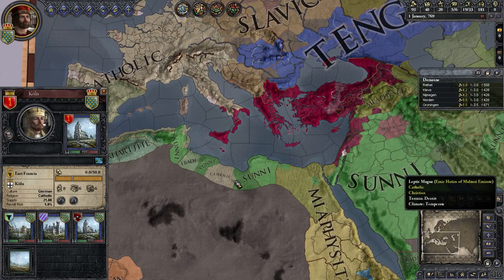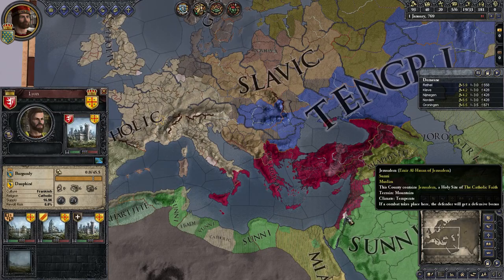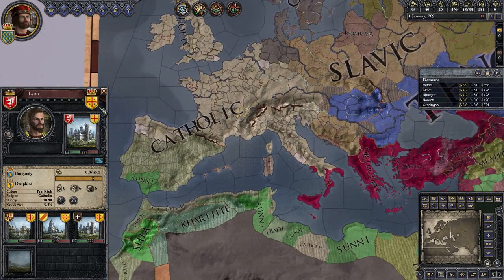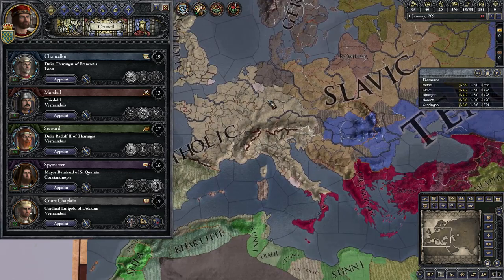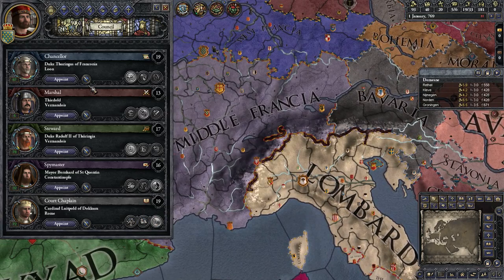Was that always a holy site? Yeah, looks like the holy sites are different. Rome. Jerusalem. Did they change the border of Jerusalem a little bit? Maybe. I've been playing the Game of Thrones mod so much, I completely forgot stuff from this one. Anyway — court chaplain. Let's just have you improve religious relations with the Pope. The Pope is always good to get to know.